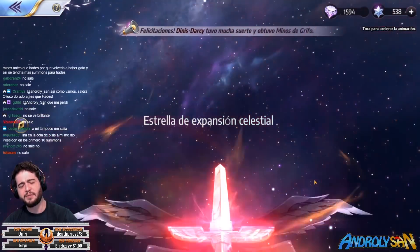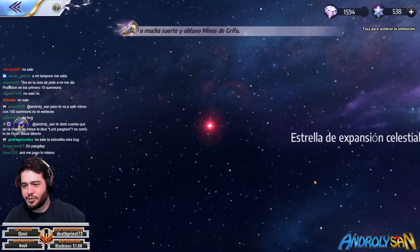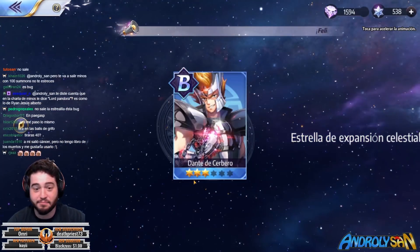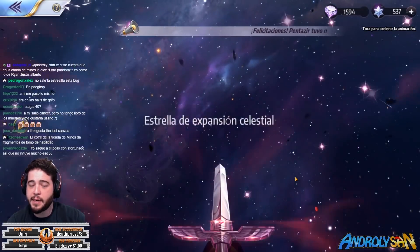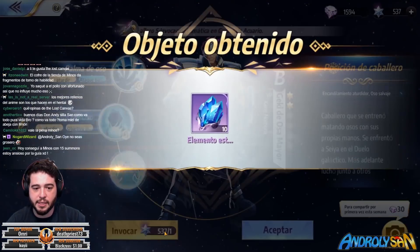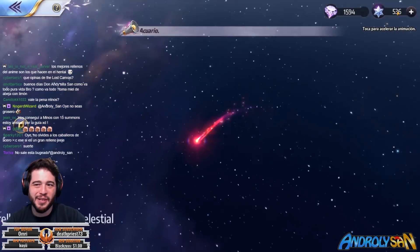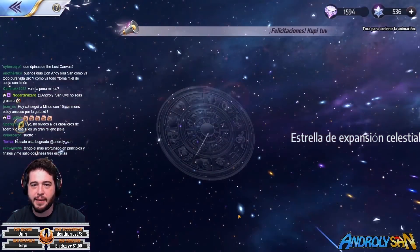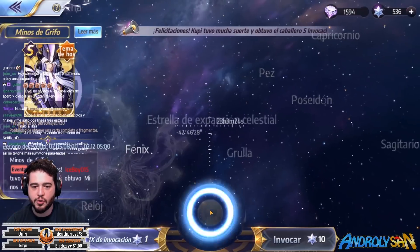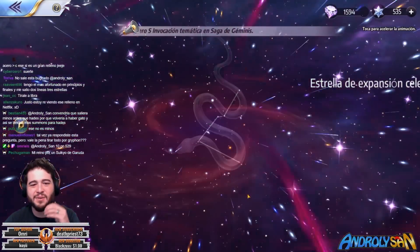With just one individual summon, let's go — right back to Minos. We need to check the confessions. Let's get to 500 summons and then decide whether to go all in or not. I'm not sure if I'm going to summon everything for him because I don't like control characters that much.